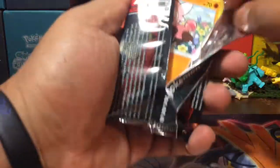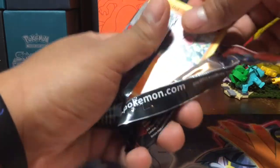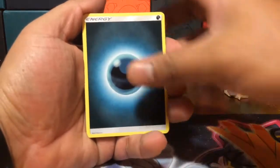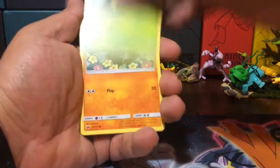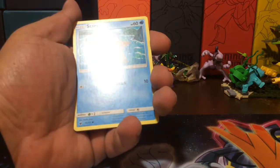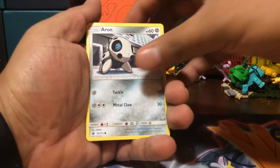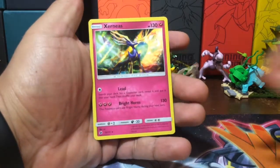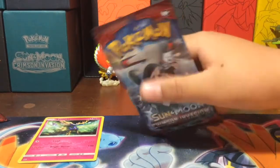Let's go, something good! We got a Shady Card, another Staravia, another Excadrill, another Kakuna, a Stufful, a Pumpkaboo, a Starly, a Klinklang, a Dino Arcanine, a Devoured Field, and a holo Exeggcutor. We don't have that card yet — that's pretty nice!